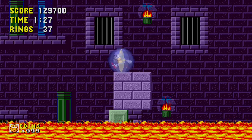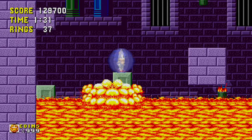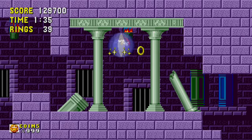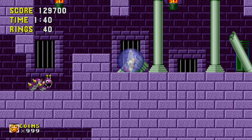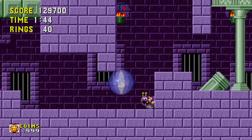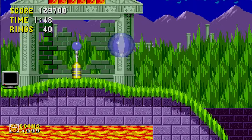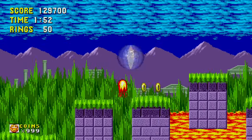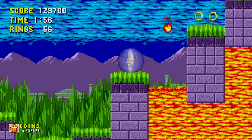Another move I'm very glad they added in is a move from Sonic Mania called the Drop Dash. While you're in midair during a jump, hold down A, and you will burst off at very high speeds. This wasn't in the original games — it was from Sonic Mania — and once you get used to how it works, it's very useful for zipping around stages.